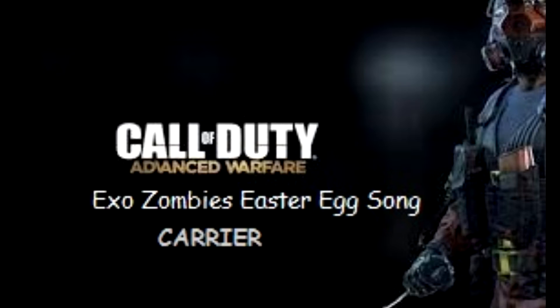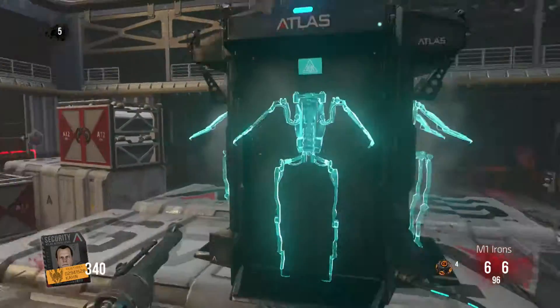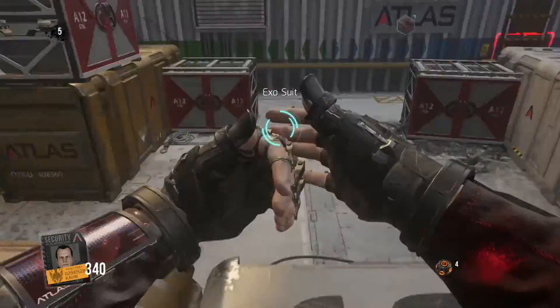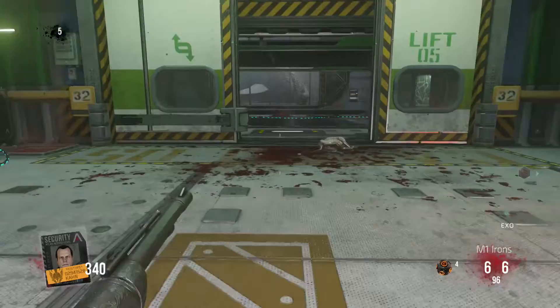What's up guys, welcome. This is the Easter egg song from the Carry 'Em Up on Exo Zombies. You want to get your exo suit as soon as you can — you can get it around round 4 or round 5, depending on your points, headshots, and all that kind of jazz.